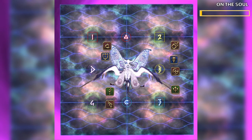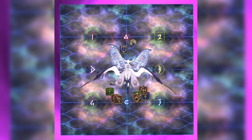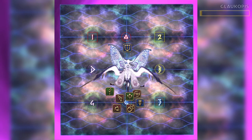We have another On the Soul — just heal and mitigate through it. Next, we have a tank buster: Glaucopus. We have the off-tank provoke and use their invuln to take both hits.